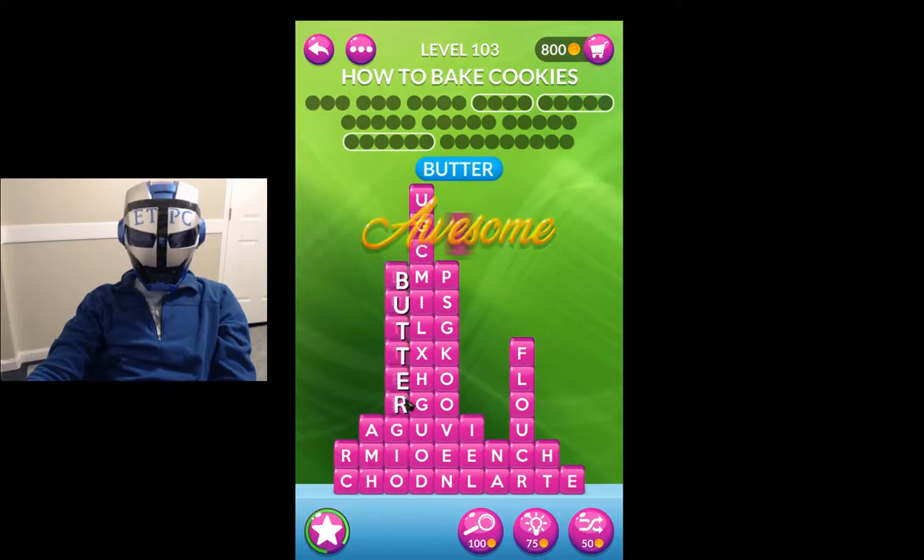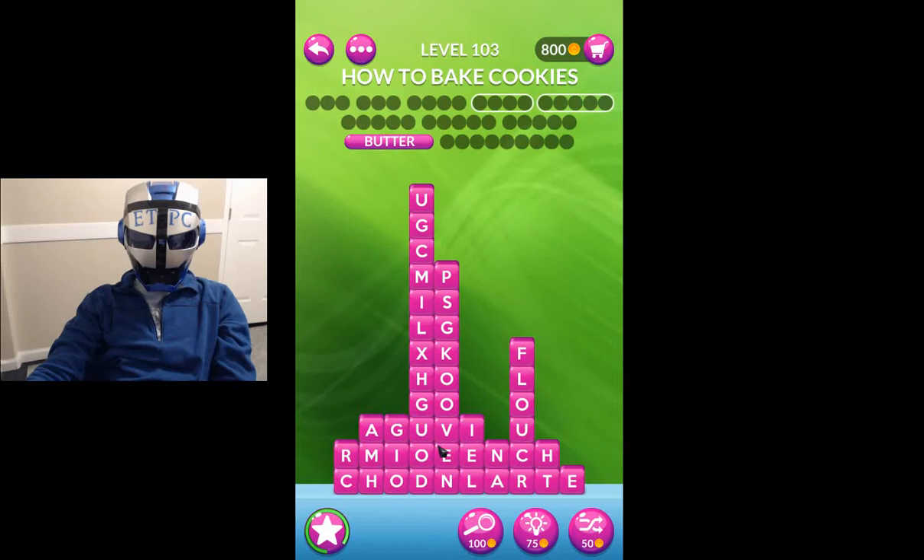Butter is always a plus. We need eggs — eggs have got to be somewhere. Margarine. You got mix and cup.